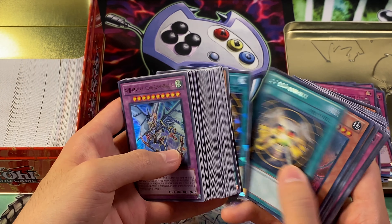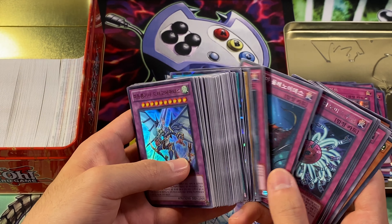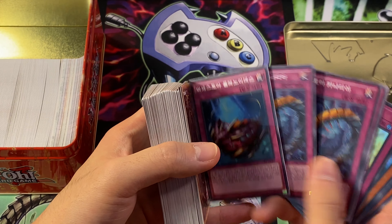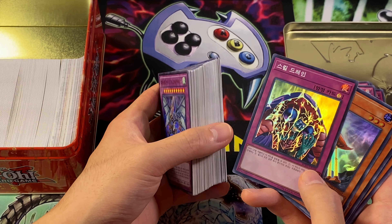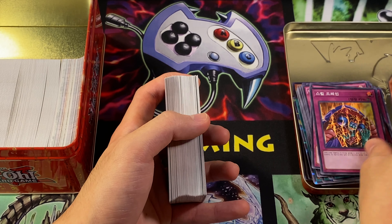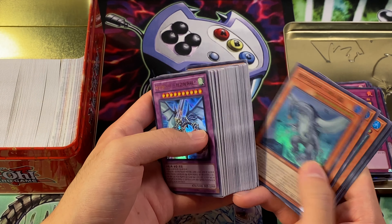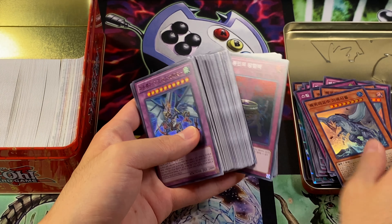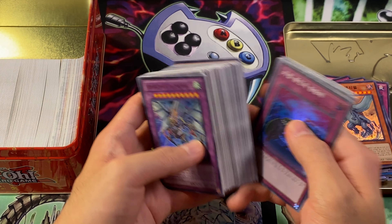There might be an English card or two hidden in here somewhere. I do have an expensive Ultra Rare Skill Drain — maybe I'll get rid of that English copy. Got Proxy Dragon, this looks kind of cool. Gamma Seals, so I'll grab those because the Super Rare looks nicer than the Duel Ultra, in my opinion. And we got Anti-Spells, so I'll grab those because I might use that for side decking.